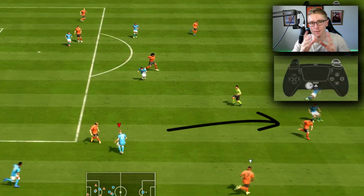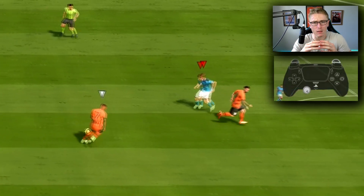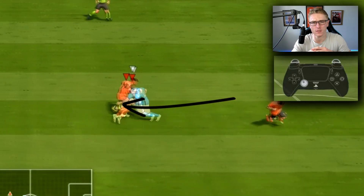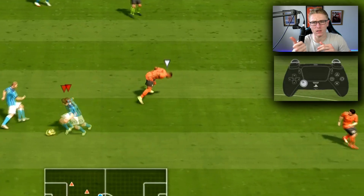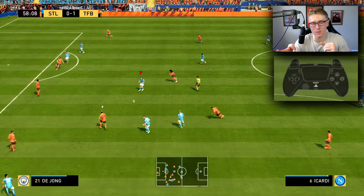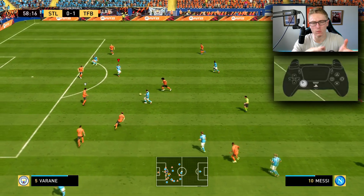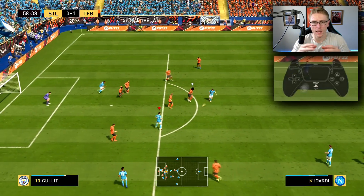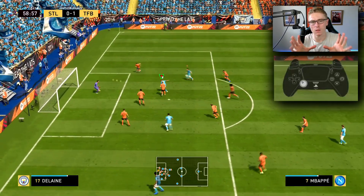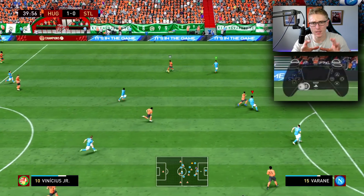This is a very advanced way of defending. Your top-caliber players can do this. Your lower-caliber players struggle at first — number one, to track a run; number two, to cover passing lanes; number three, to pounce on opponents. I'm basically combining these three things that lower-caliber players can't do so efficiently. Your higher-caliber, elite-tier and pro-tier players can do this.